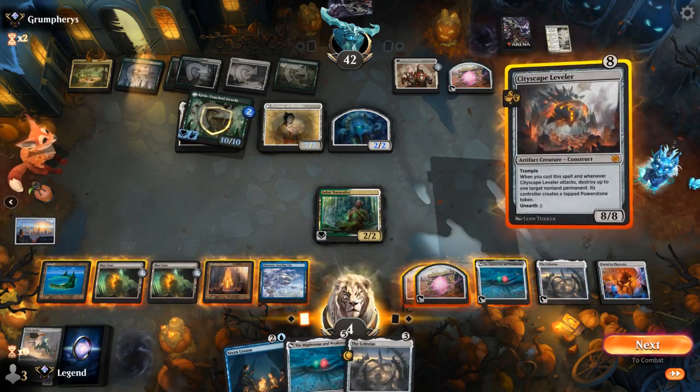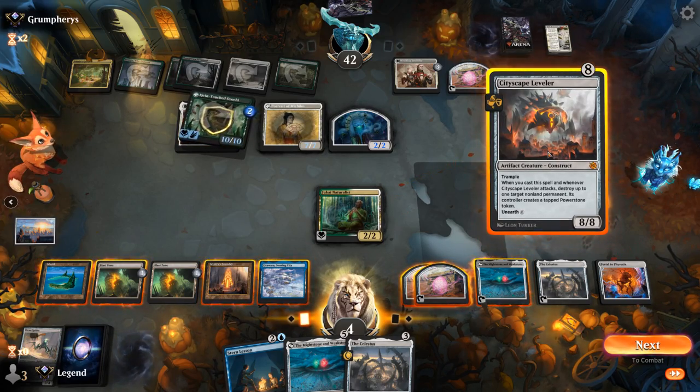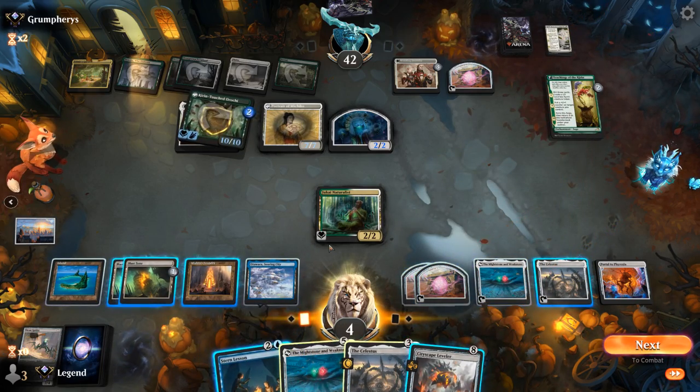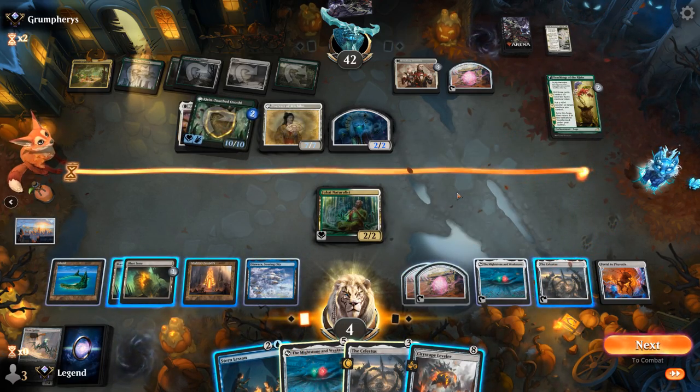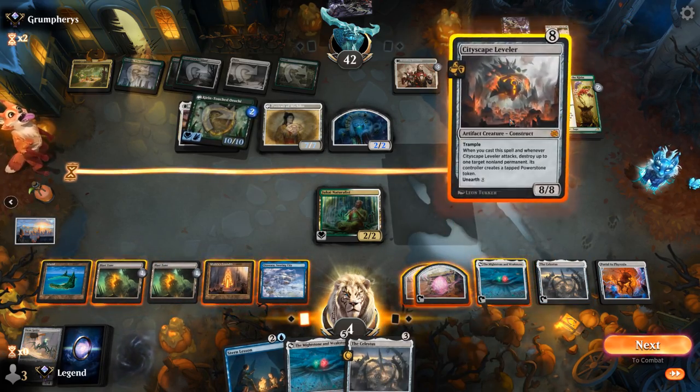I can play Leveler, destroying the Kirin and leaving me with two mana. Not quite enough to do anything else unless we want a Stern Lesson to try and draw into a land — that's a little bit risky if we don't draw it, so I think I'm going to play it safe here.